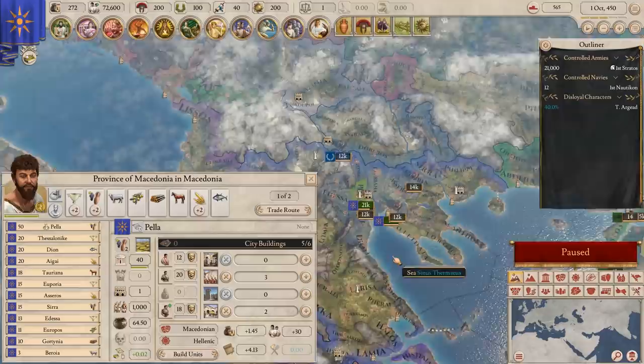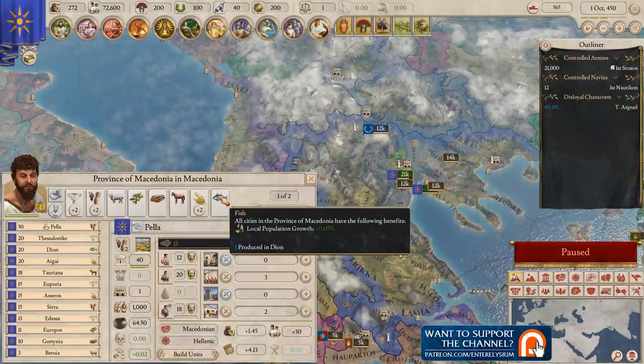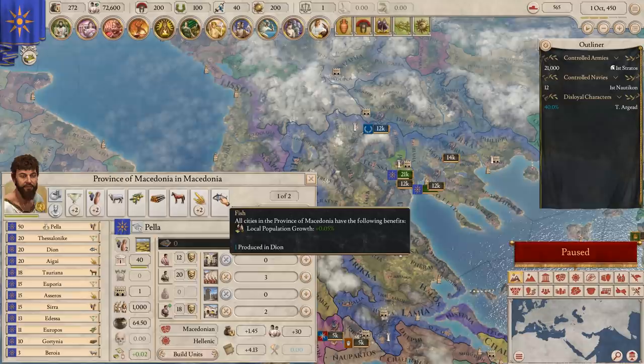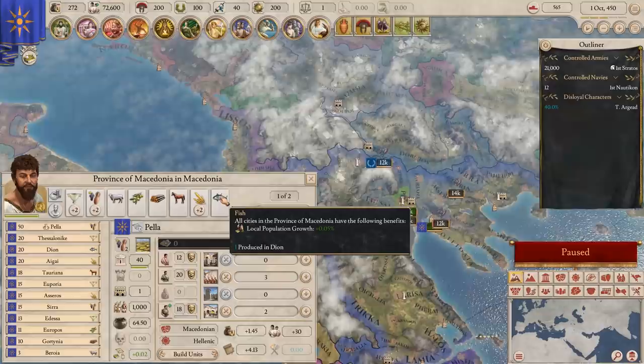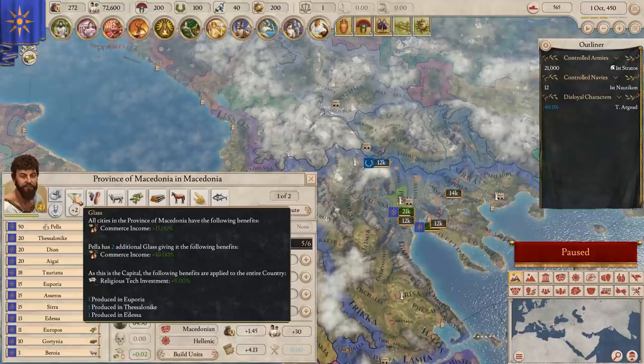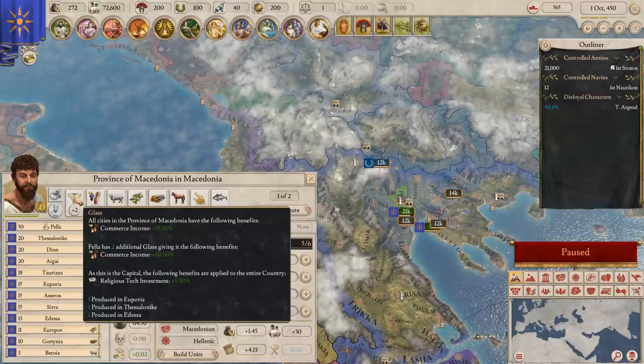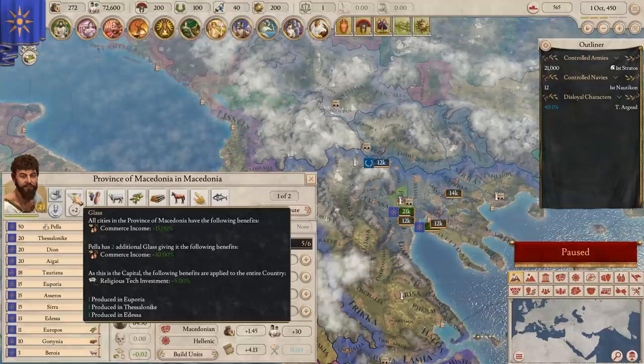The way trade works is you have trade goods. If you have a trade good, you get a bonus. If you have a surplus in the capital, you get a bonus. If you're exporting a trade good, you get a bonus. For example, glass gives commerce income plus 15% to all provinces in Macedonia. Pella has two additional glass giving commerce income plus 10%, and as the capital it gives religious tech investment plus 5% to the entire country. There are effectively four levels: importing, surplus, having, and capital.